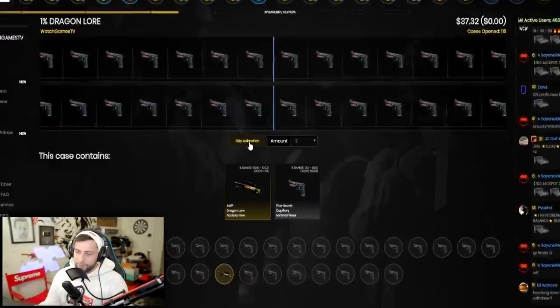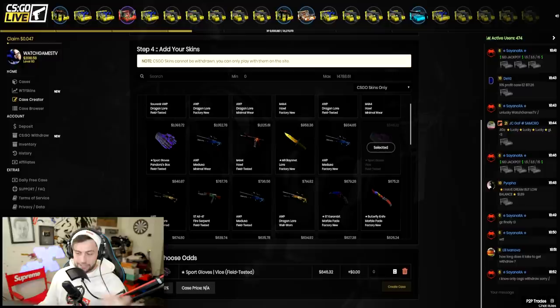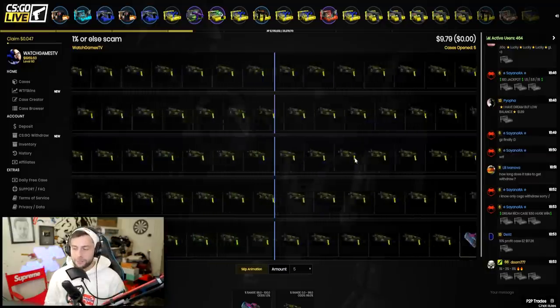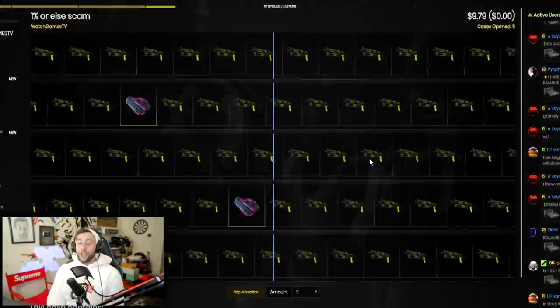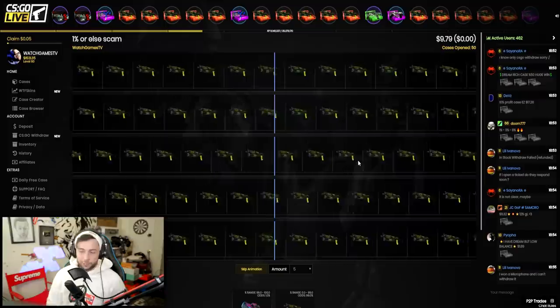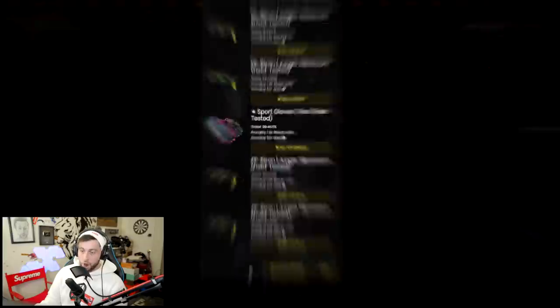I'm going to go for the Vice Gloves, which are my favorite gloves. It's a pretty decent risk — we have about nine dollars so this could be a ten-dollar Vice Gloves case at one percent. Honestly guys, we already got the best item so I'm happy with that. I wasn't going for the Souvenir Dragon Lore since Factory New looks better than Field Tested Souvenir anyway. If we can get this under 40 cases that'll be good profit. Fifty cases in — easy profit!